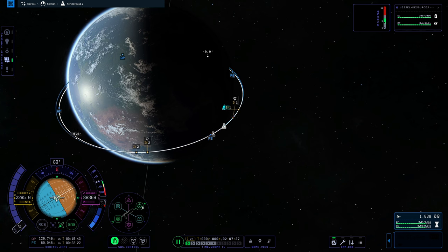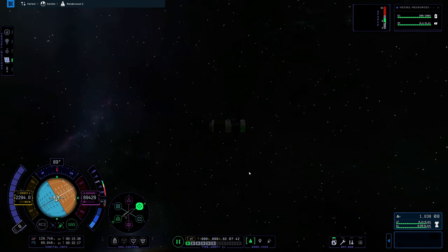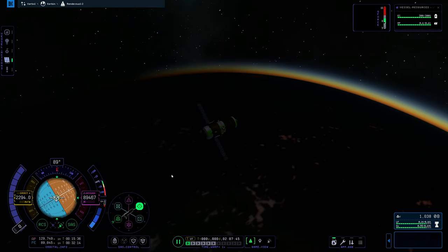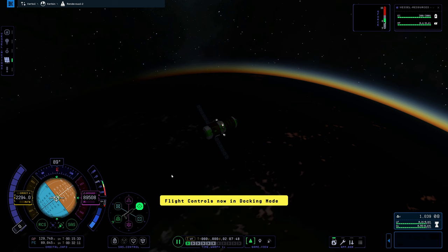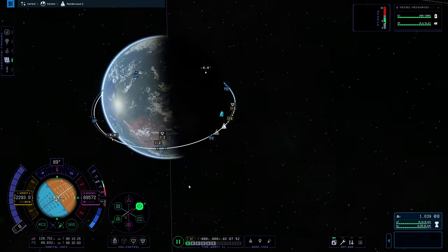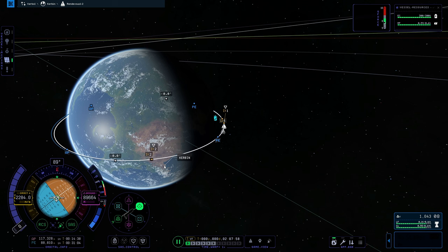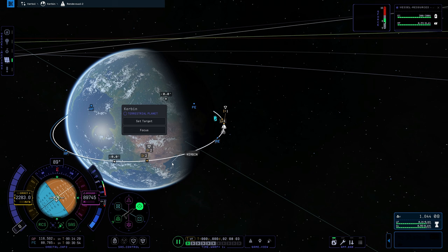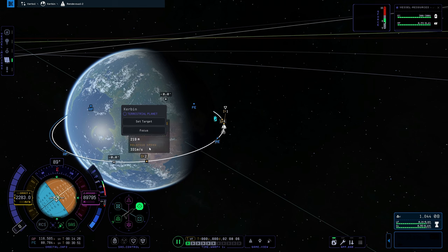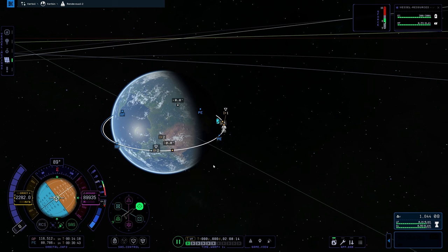We'll do RCS on. We have to hit delete because now we're in docking mode, so it's the Q key they have set up. I'm just hitting Q to push us backwards retrograde — it's bringing us closer together. When we come back around, we should be at a distance of 262 meters and 331 meters per second. That's really good.